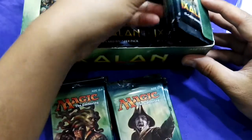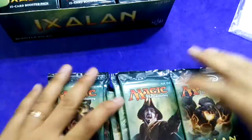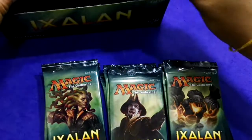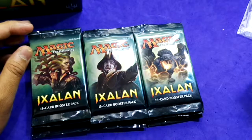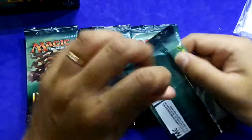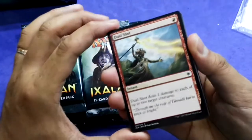What I would like to pull are of course the planeswalkers and the black mythic — the one where each target player loses half their life. I really wish to pull the planeswalkers: Vraska, Jace, and the rest of the party. First pack — wish me luck!